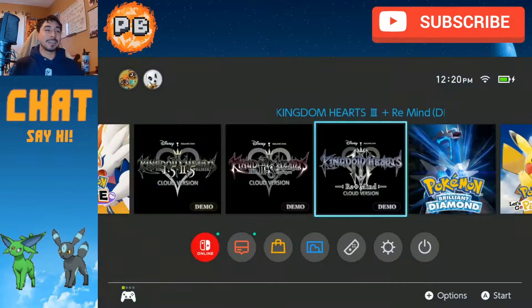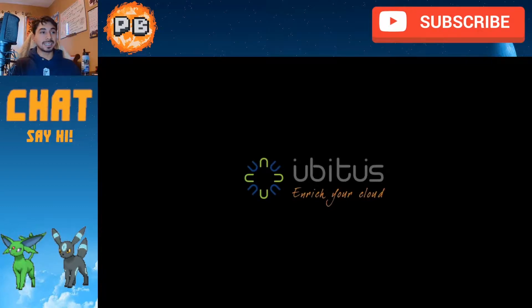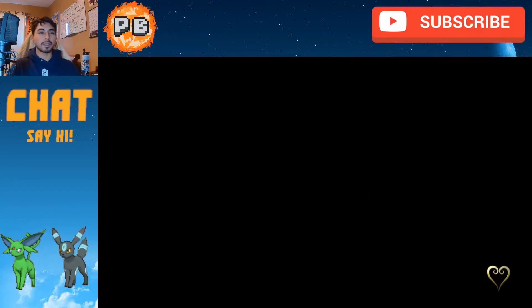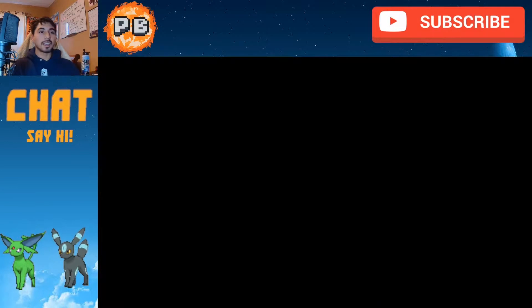It makes it so you need a Wi-Fi connection at all times in order to play this game, which I suppose they're doing because of the hardware. But for the other ones like Kingdom Hearts 1.5 and 2.5, as well as 2.8 — and Dream Drop Distance was a 3DS game — I wonder why it's cloud. But let's get into this and see how it is.